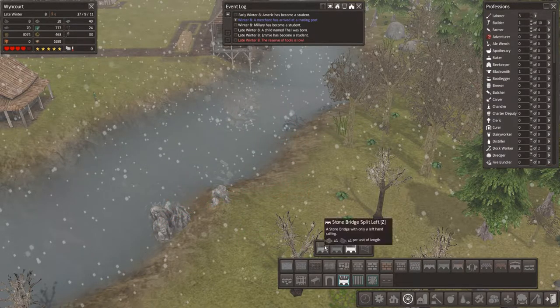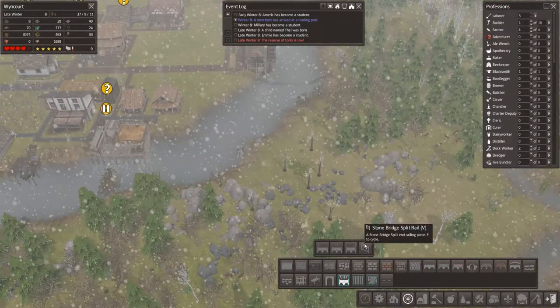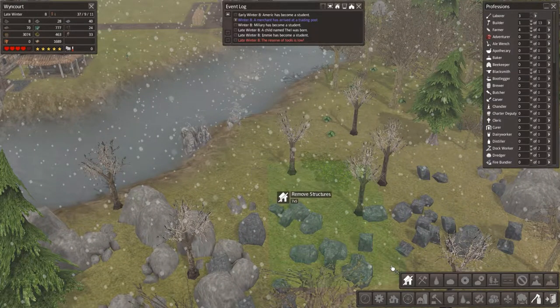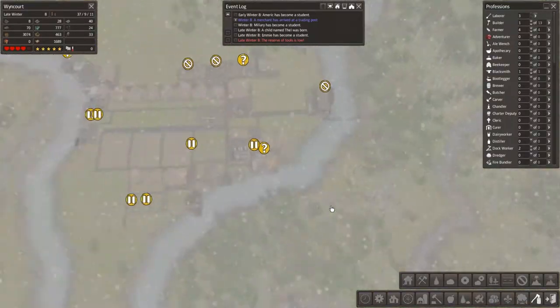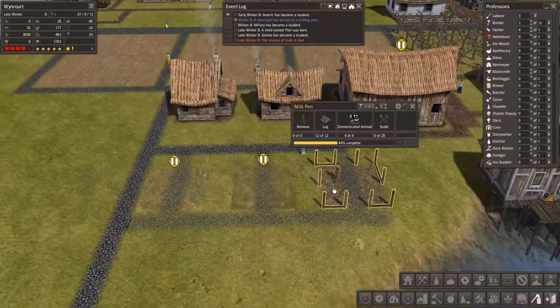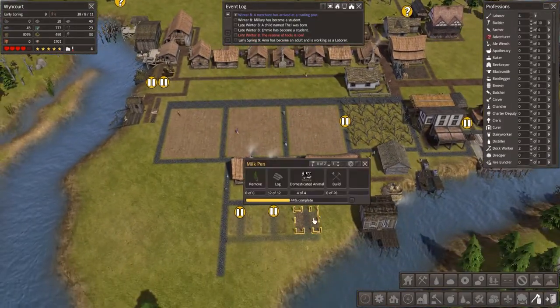Oh, that's kind of cool. And there's a rail — oh no, I've just placed something. Oops. Remove, remove, remove! I have no idea what I just placed. Let's get on with this — I'm messing around. Oh, someone's growing up, that's nice — they can be our new milk pen worker.